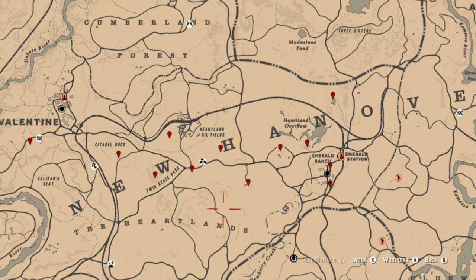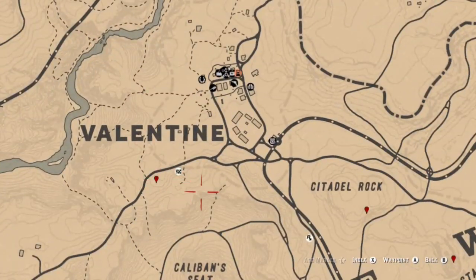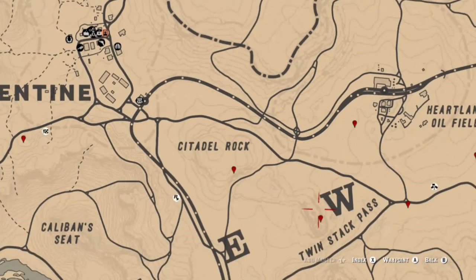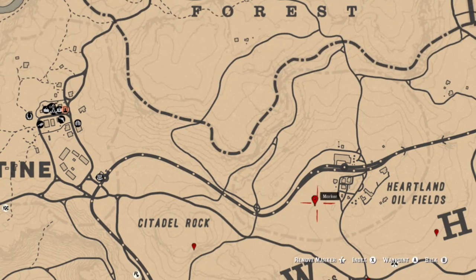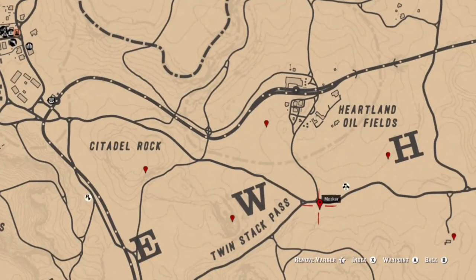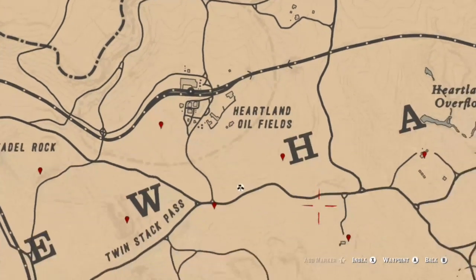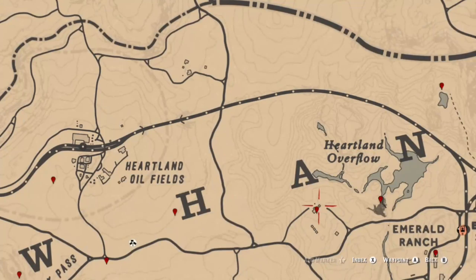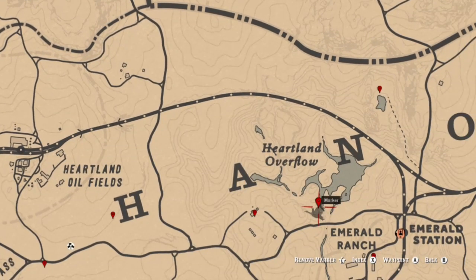The first location south of Valentine is going to be an ebony hairpin dig site, although sometimes that could switch to an arrowhead. You have a coin at that location. The next couple spots are going to be jewelry, although one right there could switch to a random item. We have a couple arrowheads — although these could switch as well. Then we move down to a 1792 quarter, and on to a tarot card at the farm where you sometimes can find an ox. This location right here could be a ring or an arrowhead.